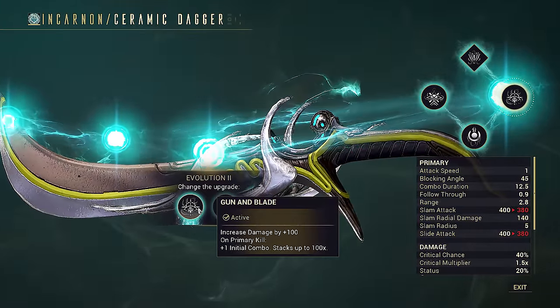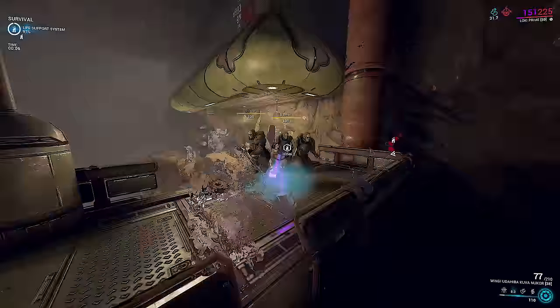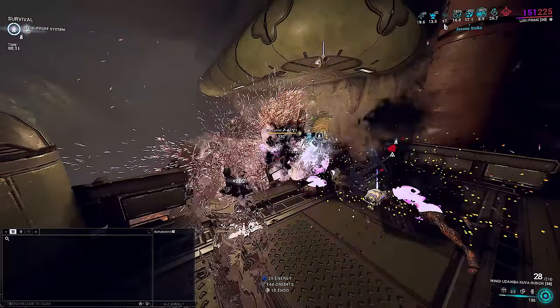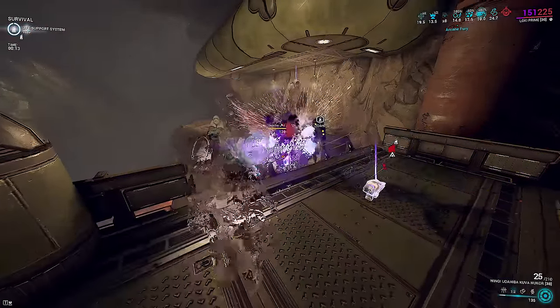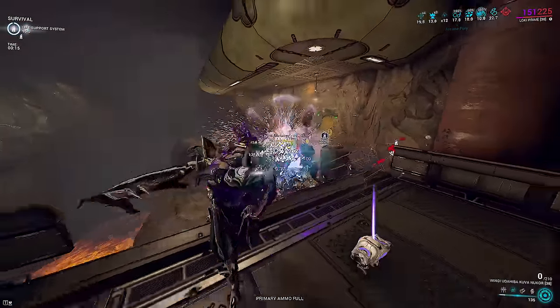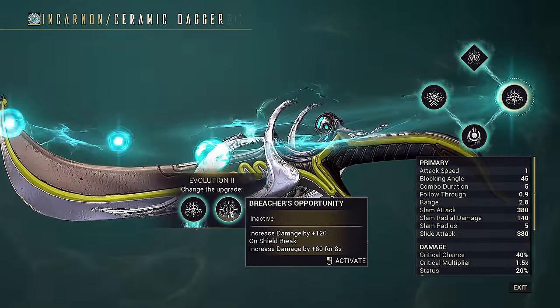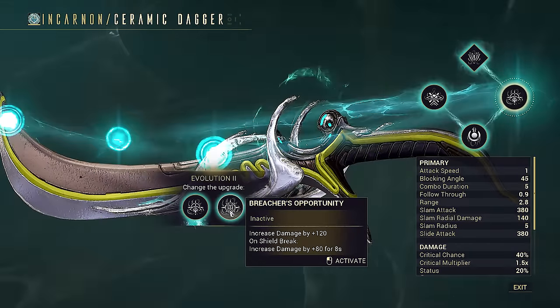While it says it requires primary kills, pistol kills also count. Currently, arch-gun kills will not stack this for you. Keep this in mind because Amalgam Arganac Metalog Strands will show up later and that build uses a pistol to stack this. There's one caveat: the extra innate damage is ignored for Condition Overload, making CO give less bonus damage than you'd expect — significant, as CO ignores over 50% of ceramic dagger's upgraded damage on light attack spam.